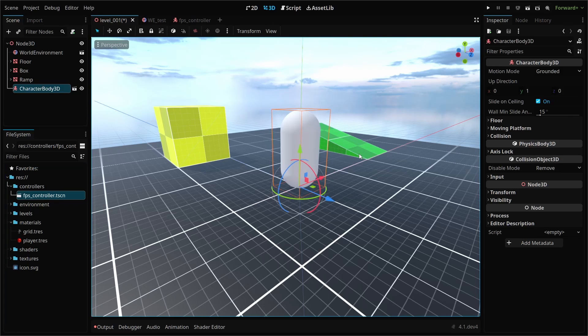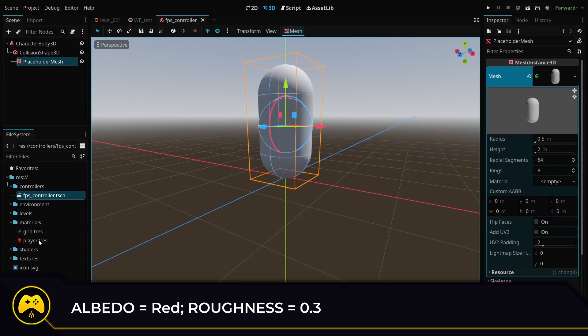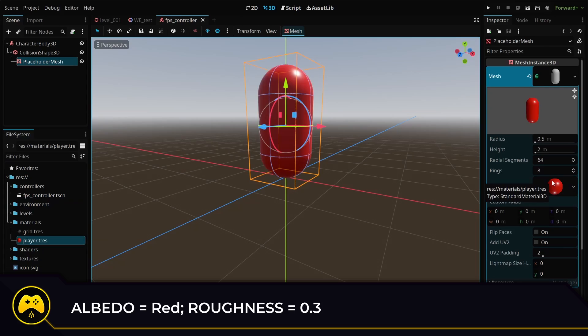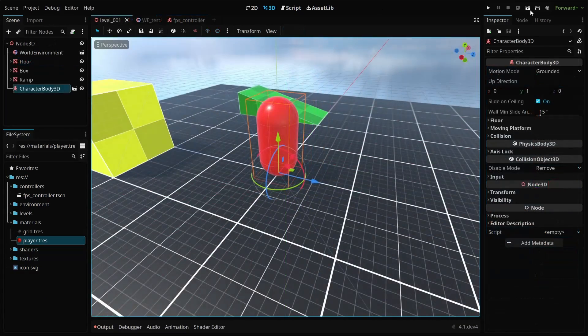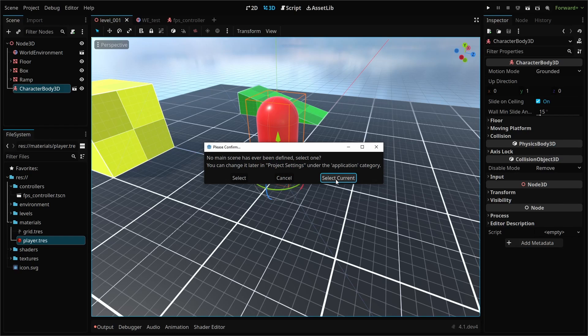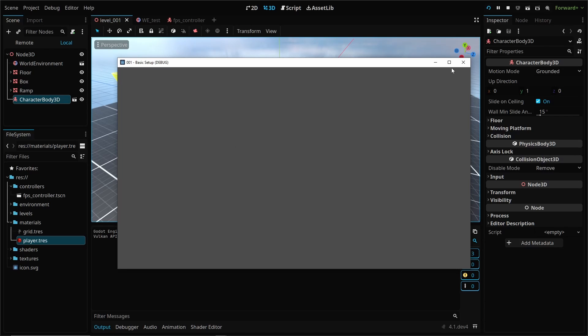We can then add a material to our placeholder mesh — I'm just using a basic red albedo with a lowered roughness to give it a little visual interest. To run the scene, head up to the top right of the editor and click the play button. It will ask to set a default scene to run, and we want to run our test level. Of course, nothing will actually be shown because we are missing one key node: our camera.